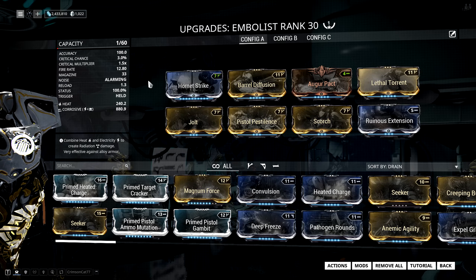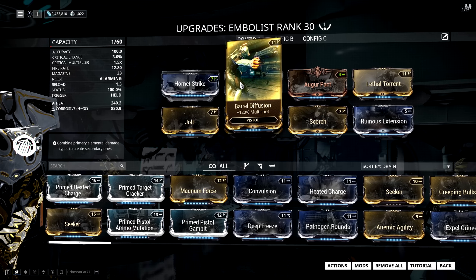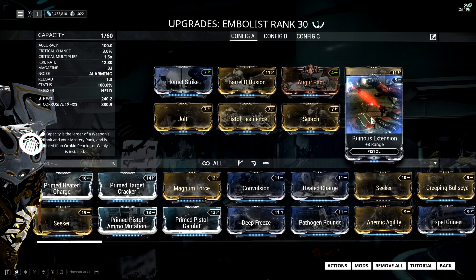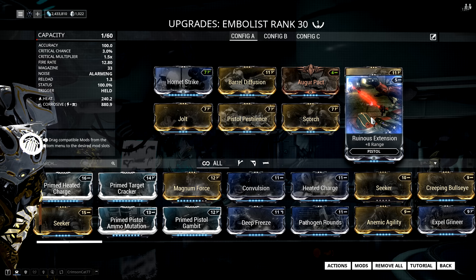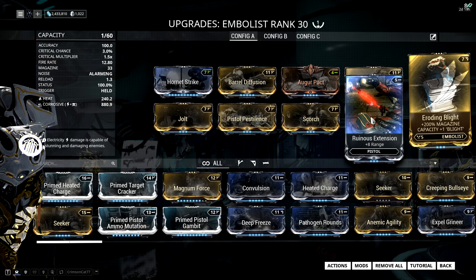The setup I ended up with on the Embellist is a very cheap 1-forma build where I've just added 1 V. The mods I'm using are Hornet Strike for damage, Barrel Diffusion for multishot, Augur Pact for even more damage, Lethal Torrent for fire rate and multishot, and then Ruinous Extension. This is very much a personal preference — I just didn't like the short range of the weapon. You can easily swap it out for the Eroding Blight augment, though that will require 1 more forma.